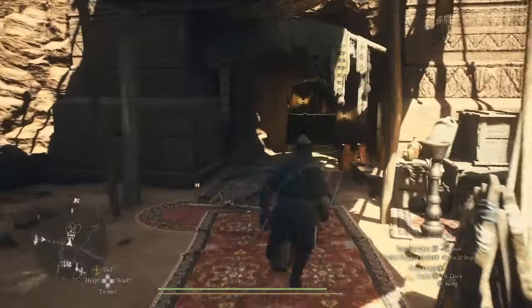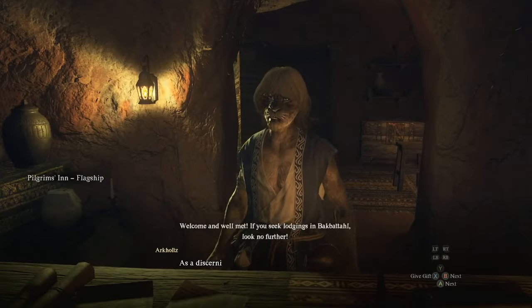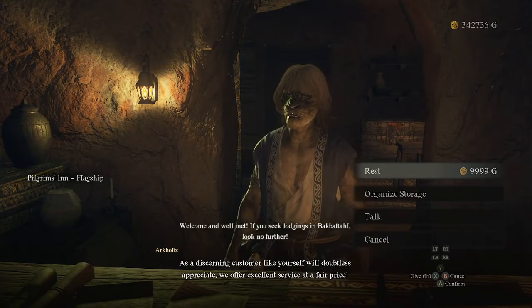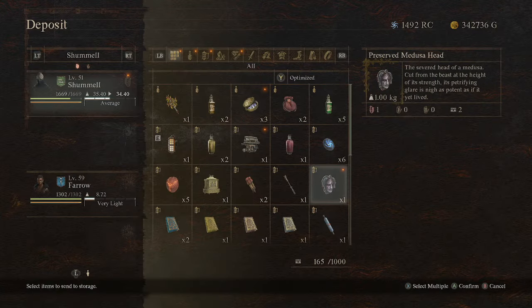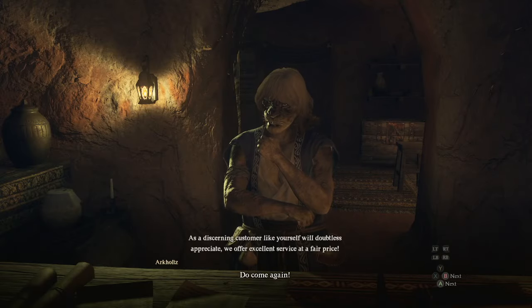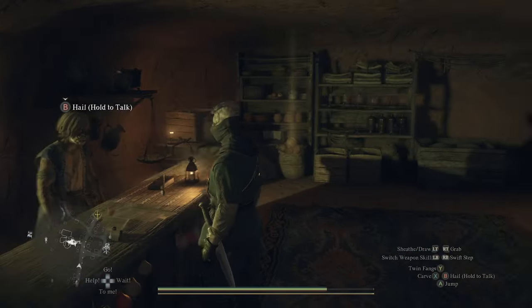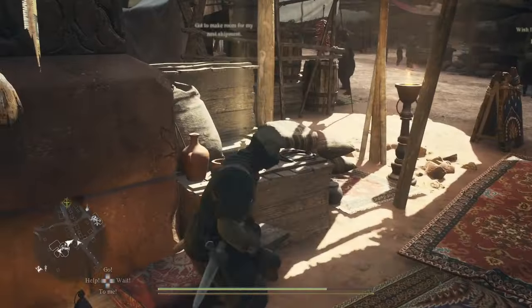Once we are here, immediately find the inn — or if you own the house here, you can deposit in the house — but put the Medusa head into storage. It will not decay while it's in storage. The Medusa head is just like meat in that it will decay, so we need it to stay preserved.